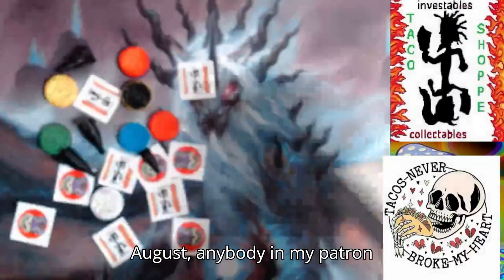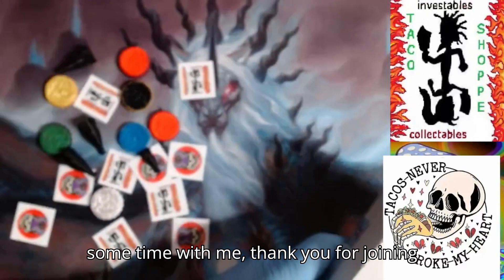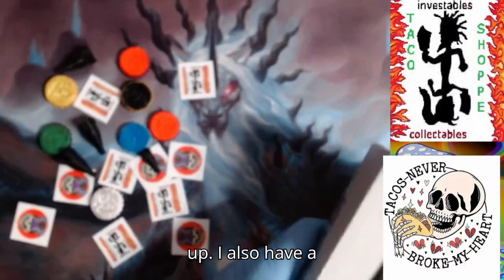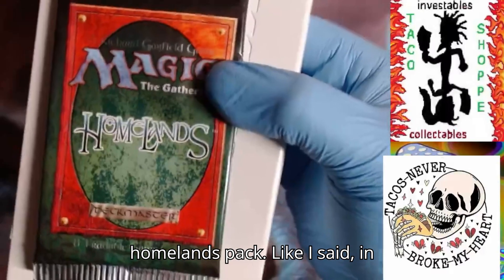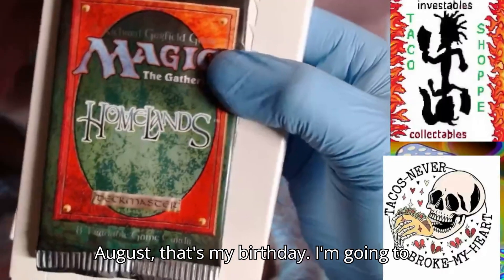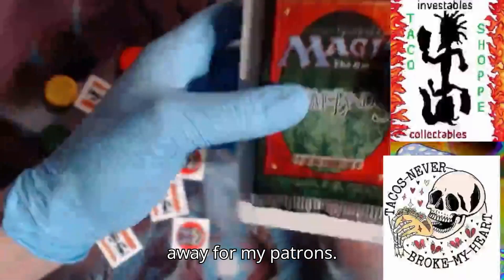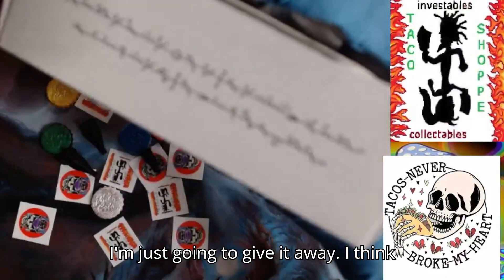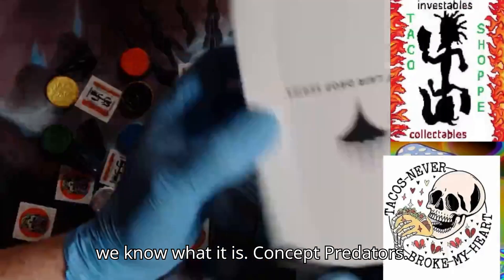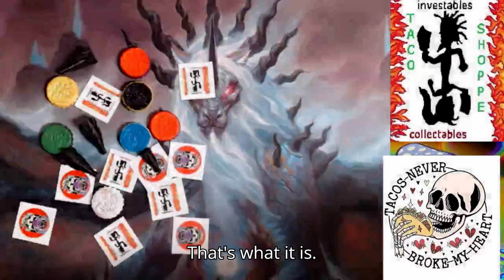In August, anybody in my Patron Taco Shop who has joined up and spent some time with me - thank you for joining up. I also have a Homelands pack. In August - that's my birthday - I'm going to do a birthday party and give some goodies away for my patrons. A Secret Lair product - I think we know what it is - Concept Praetors. That's what it is.